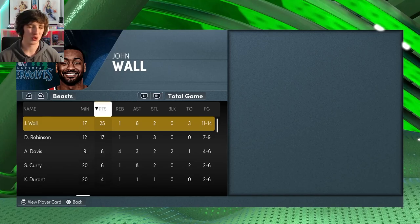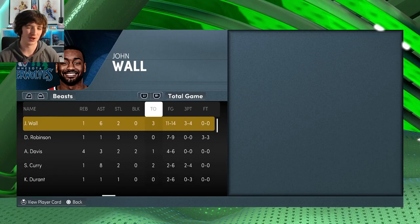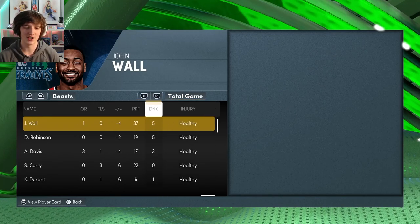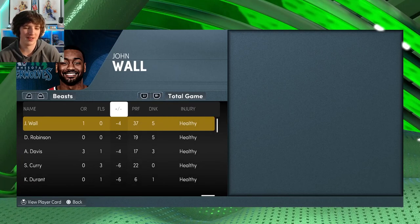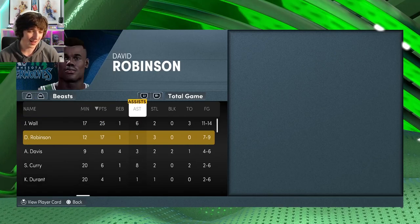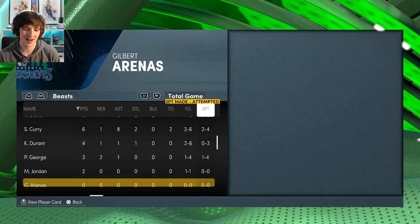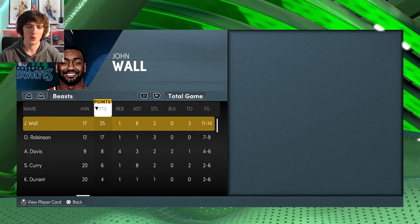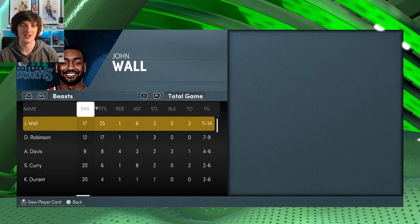John Wall finishes with 25 points in 17 minutes, six assists, two steals, three turnovers, 11 of 14 from the field, three or four from downtown, and a cheeky five dunks. Not too bad overall. The negative four plus-minus — he probably was the best player on the court. Is this card good or not? We'll go into a TTO game to determine that.